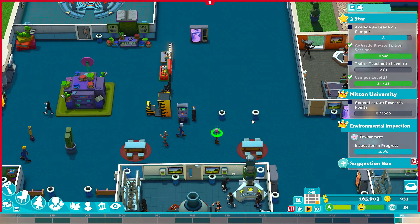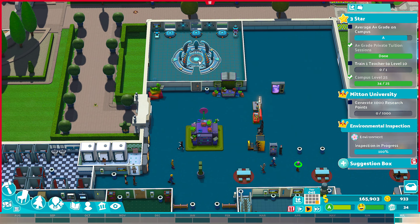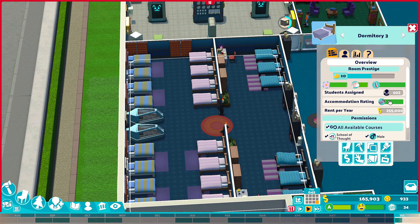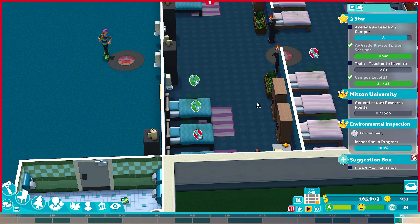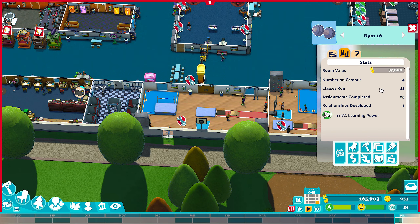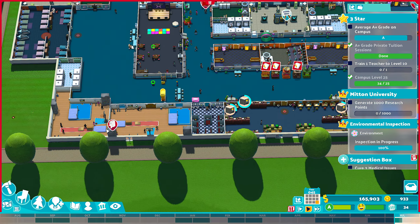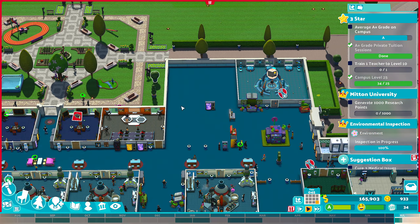I've also moved the dormitories - where the VR lab used to be in the corner, I've relocated the dorms and extended them by one tile. I copied and pasted them across and added space beds, so the dorms are all 100 percent. Gym-wise, gyms have learning power too, so I've added the vaulting course and high jump items to each of the four gyms.